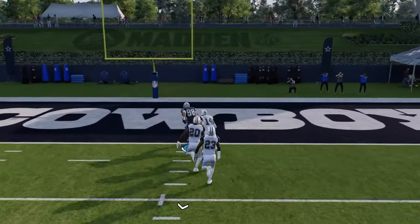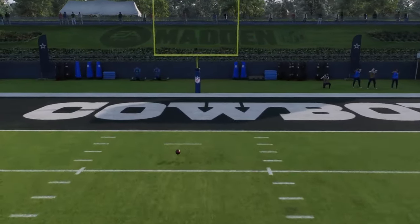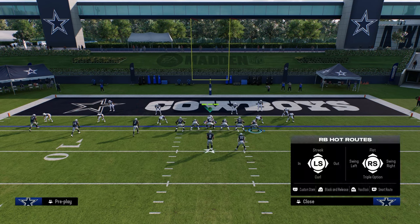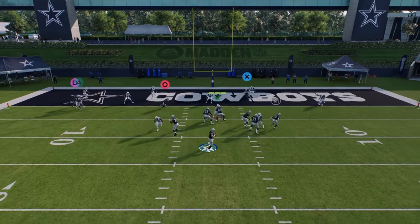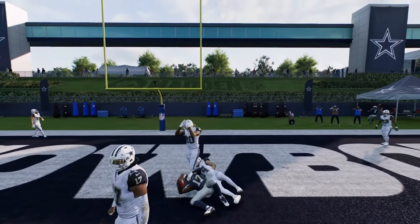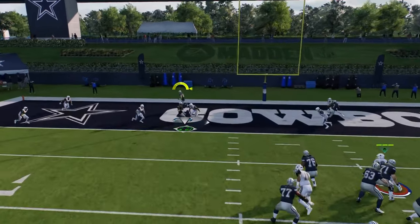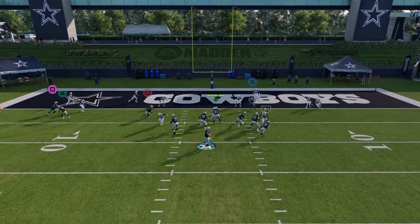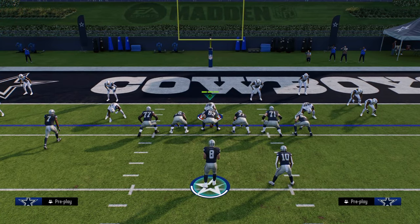Trips tight end also features one of the best red zone plays you see every year: flat, an in route, a slant, a table route, and a backside in stemmed up one time. It spaces the field really well with a lot of reads that are hard to cover for the entirety of the play. Ultimately they'll hard flat, and one of the best ways to manipulate a hard flat defense is with that in route — it just gets open. That's trips tight end. Thanks for watching — join the school community at school.com/CodyBallard for all my offensive and defensive ebooks.